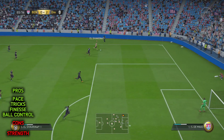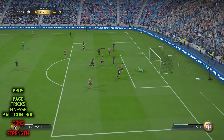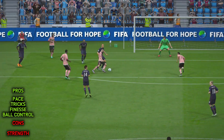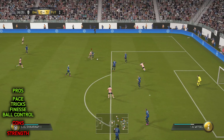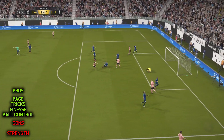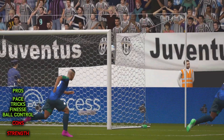If you find yourself in that situation out on the left-hand side — let's say you do a Berber spin, cut inside, and find yourself on the edge of the box — I'd recommend a couple of things. Number one, just take a shot: use the finesse button and aim for that far corner. Or two, utilize the LT/RT dribbling and the no-touch dribbling, get yourself inside the box, and perhaps you'll win a penalty. This is where El-Shaarawy definitely thrives — inside the box, where he can be really tricky and it's dangerous for your opposition to make a tackle.